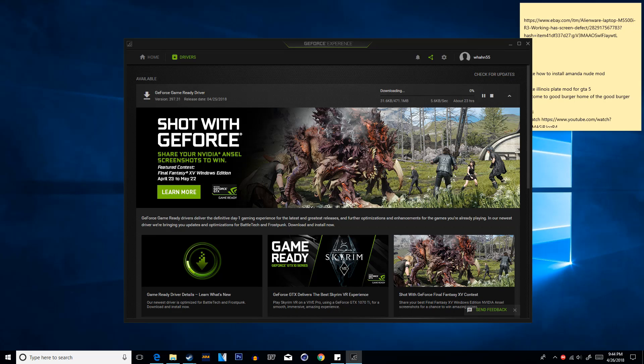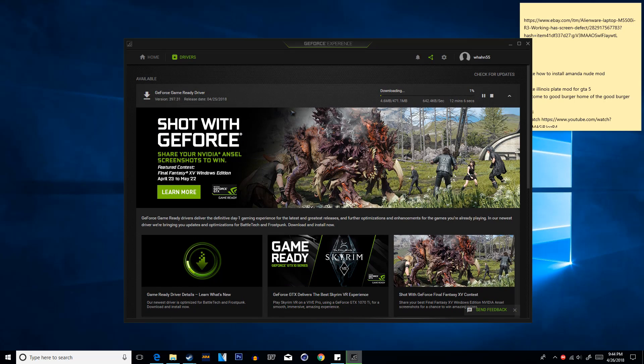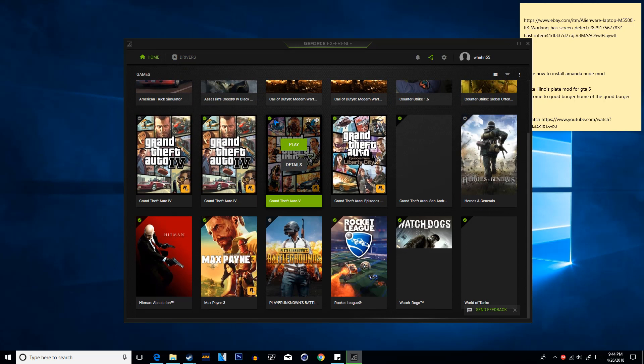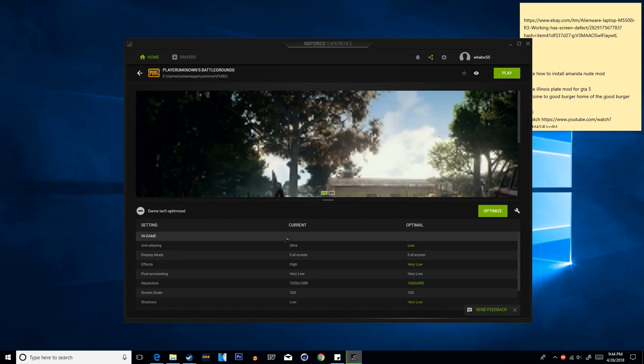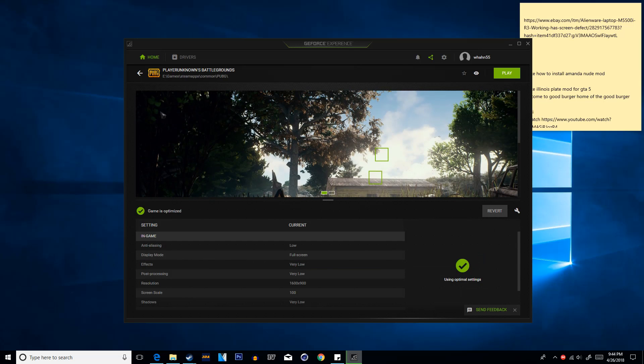Next, make sure you go to the Home tab. Scroll down until you find PUBG and then click the green Optimize button. The game has now been optimized so it should perform a lot better.